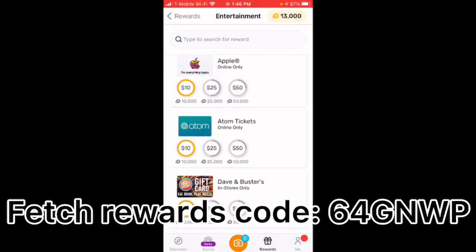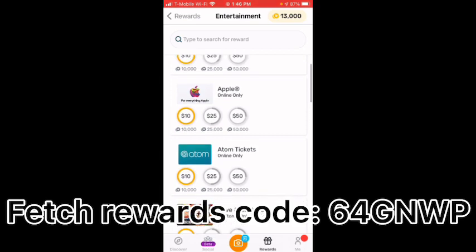We're gonna get straight to the video. So there's this app called Fetch Rewards. Basically what you do is take pictures of your receipts and you get points from them. They have an Apple gift card option where you can use that and put it onto your account, and you'll be able to buy Robux with that.